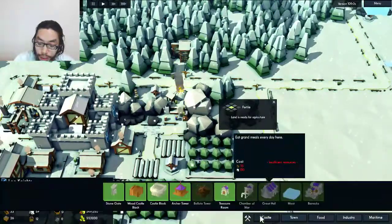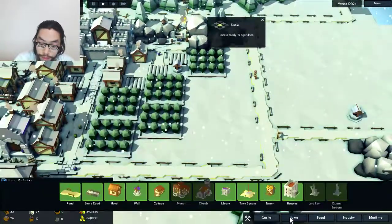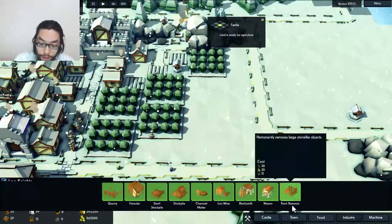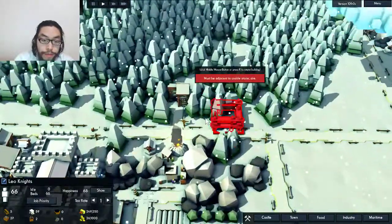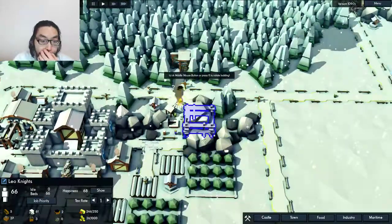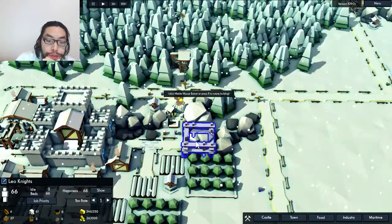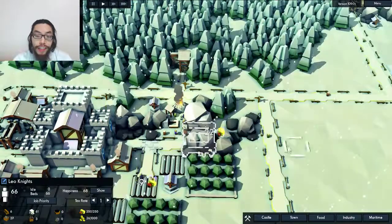I have 12 tools, so I can actually go ahead and remove some of these stones. Rock removal. I probably want to do this one, right? Yeah, and then I can even connect the road.